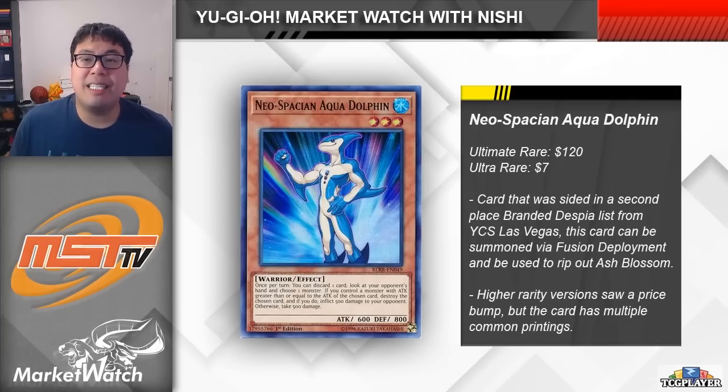The next card we're looking at is Neospatian Aqua Dolphin, and it has been a while since we last saw this card. I think the last time this card saw play was back when Infernobles were a top tier deck with Smoke Grenade of the Thief, and you would use Aqua Dolphin off of the connector to rip a card from your opponent's hand before performing your combo. Now it's kind of the same thing, except this time we are not going into a Sould and we are not playing connector. Instead, this card was used by John Wilkin, a player on the team that took second place at YCS Las Vegas. This card was used alongside Aqua Neos and Fusion Deployment to summon it out of the deck to rip a card from your opponent's hand, which is really cool since his Branded Despia list actually already main decked Fusion Deployment anyways.